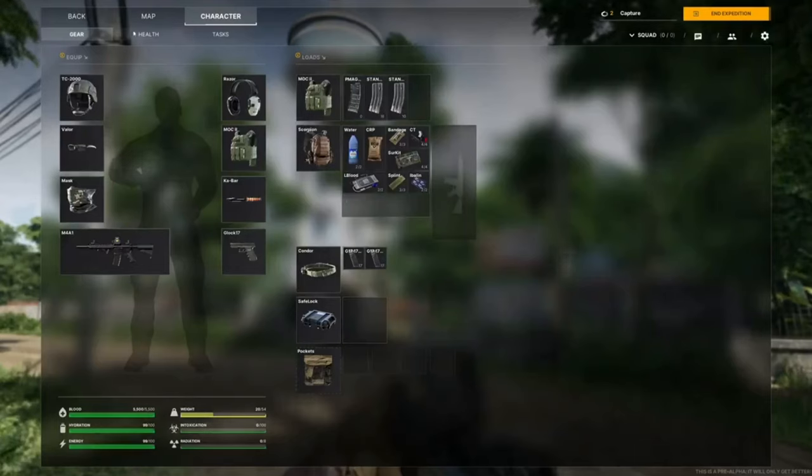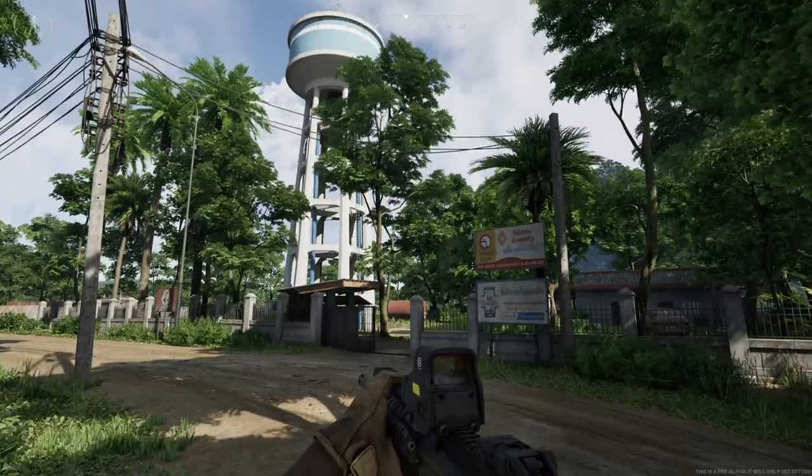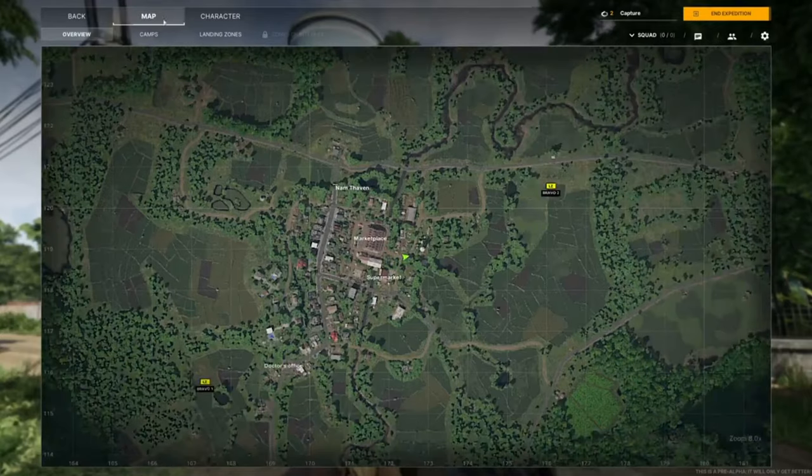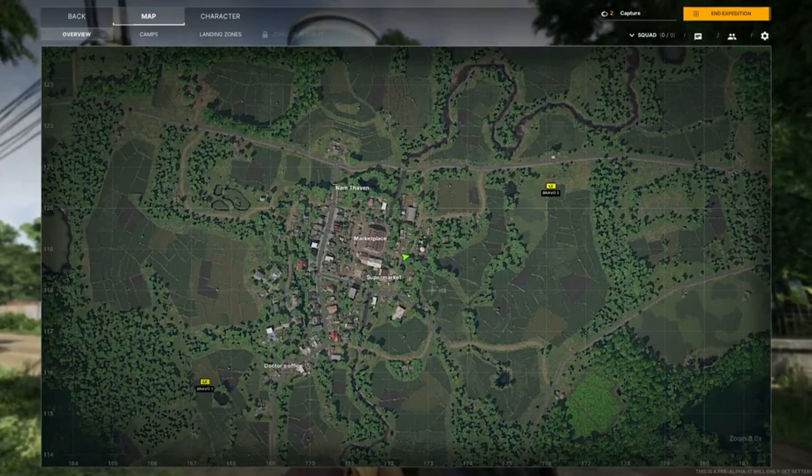We first see the map tab. I don't know if you have to unlock it or how that works, but it's there. When he opens the map, the first thing you notice is his location dead center — shown as a green arrow. I also noticed the LZs: Bravo One and Bravo Two, very close to where he's at. I don't imagine they'd put LZs so close to the cities permanently, but maybe they pop up as you enter towns.